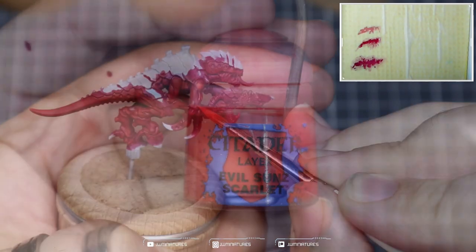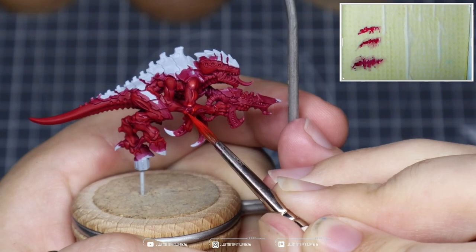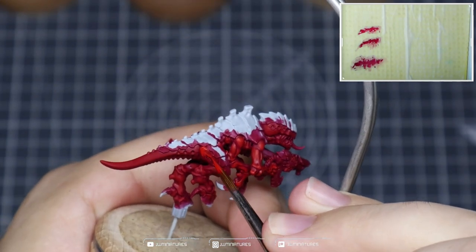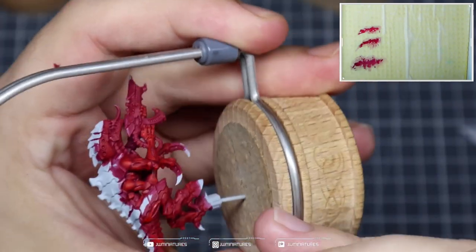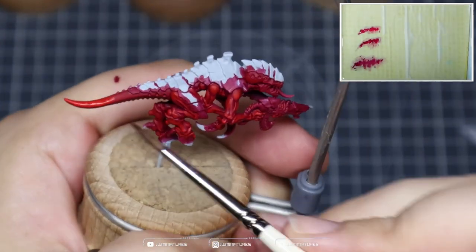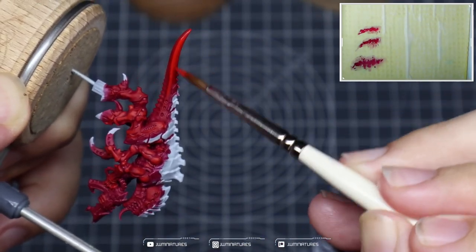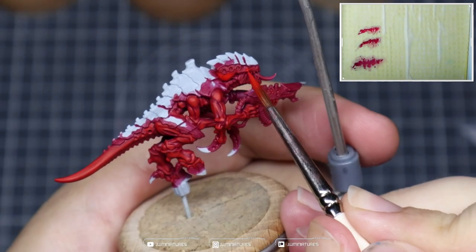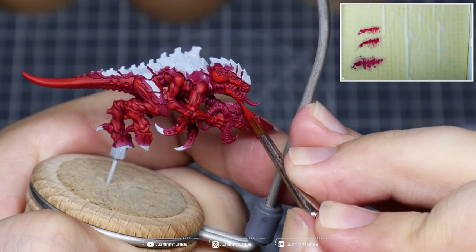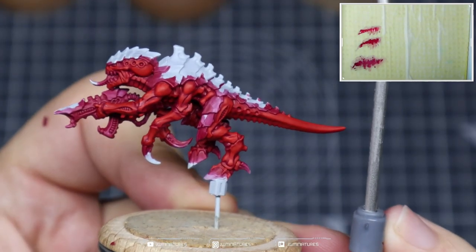Take some Evil Sun Scarlet and repeat the process, covering slightly less area with your highlights — being a bit more precise and spending more time on the edges to add contrast. Highlight the same places: shoulders, biceps, triceps, forearms, top of the thigh, and the vented areas. On the tail, pull all that pigment towards the end, clean your brush, and feather that out to soften the transition, focusing on that strong edge highlight running down the tail. On the face, highlight towards the back of the bulbous area and pick out all the raised details.